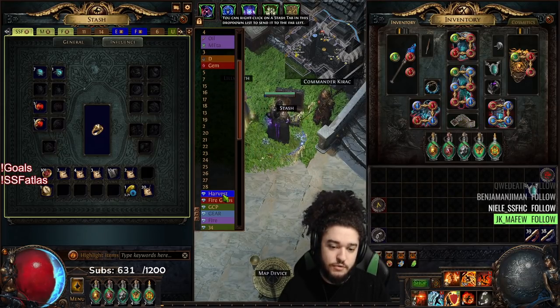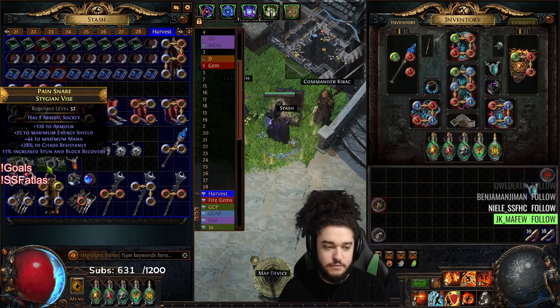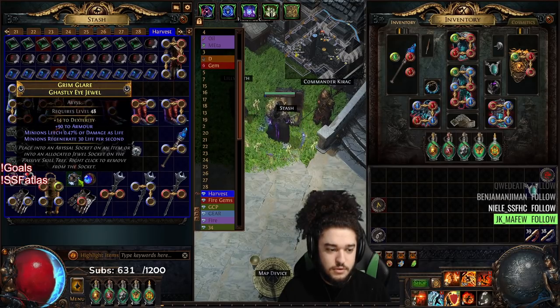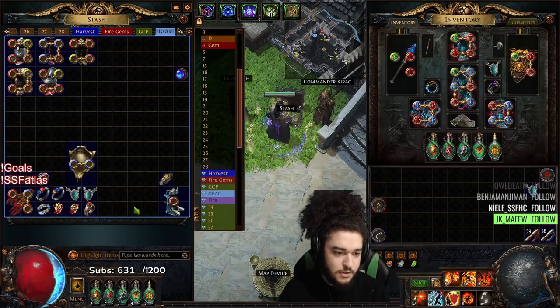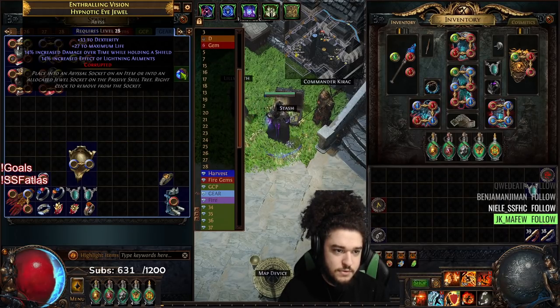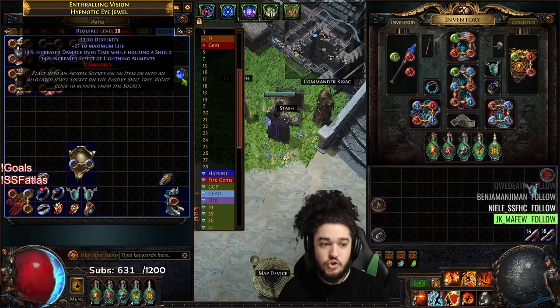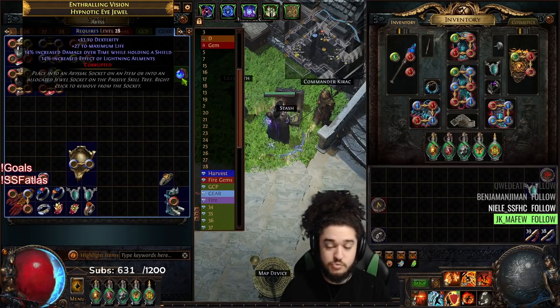Still using the same belt. I've been trying to roll my Stygian over in Harvest but they're just being very toxic. I do have a jewel sitting here waiting for me — it's pretty good: Dex, Life, and increased damage over time on shield. So whenever I can get a Stygian, I already have a jewel ready to go in, which is pretty cool.